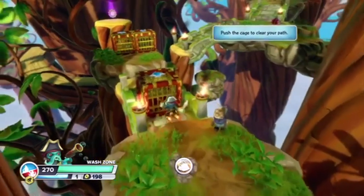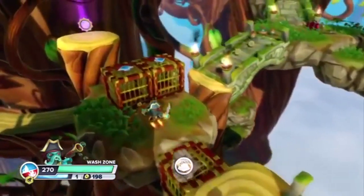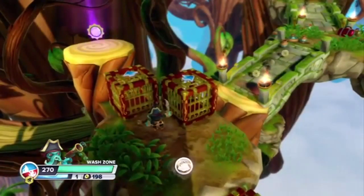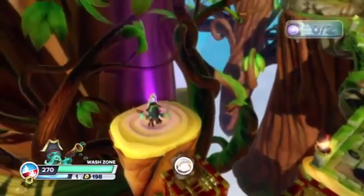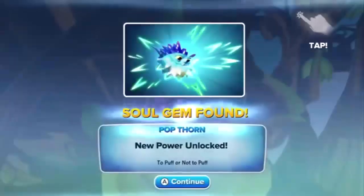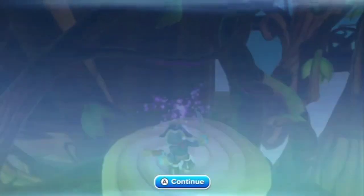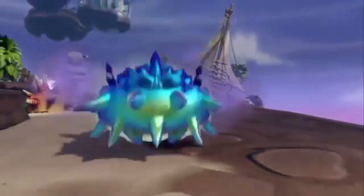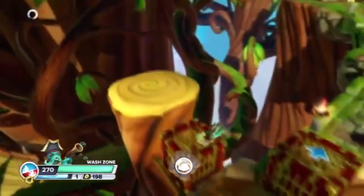You can just push the blocks out of the way — great, we can do that. Here's the first soul gem and it is for Pop Fawn — 'to puff or not to puff.' It looks really nice. Those sections look really nice.